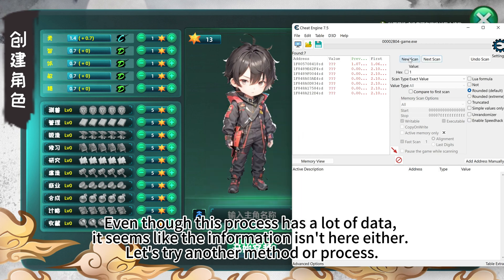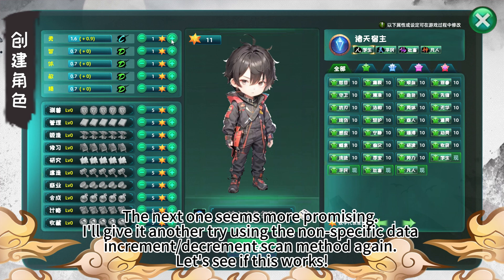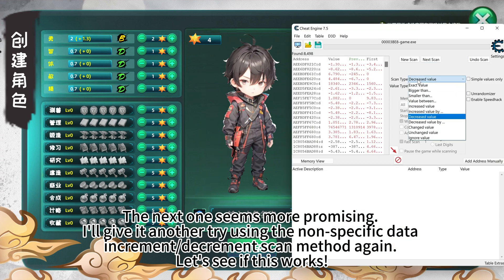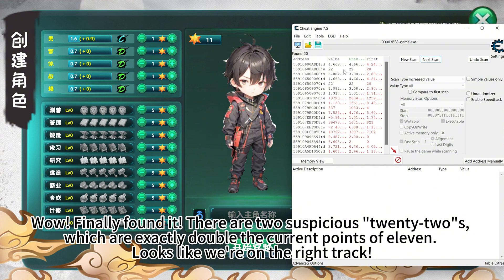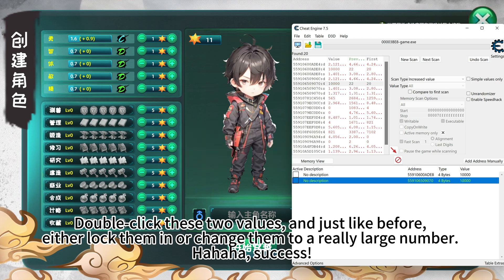The next one seems more promising. I'll give it another try using the non-specific data increment scan. Wow, finally found it! There are two suspicious 22s, which are exactly double the current points of 11. Looks like we're on the right track. Double-click these two values, and just like before, either lock them in or change them to a really large number. Hahaha, success!